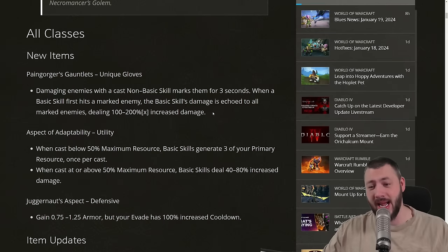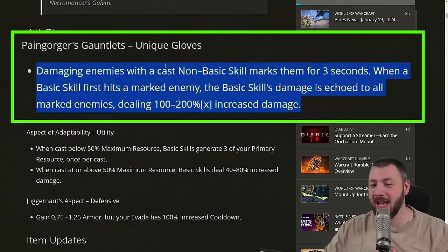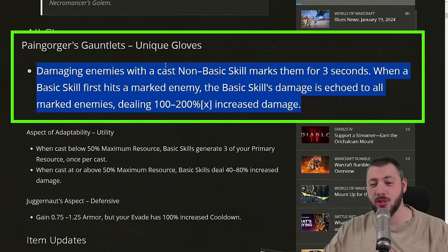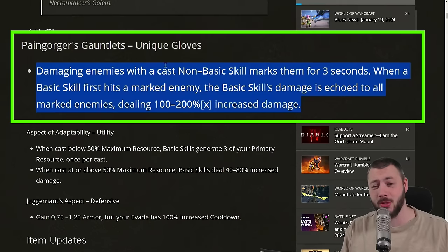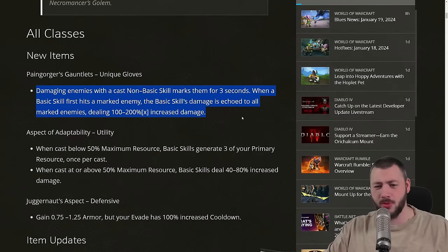First, we get a new unique aspect: the Paingorger's Gauntlets. Damaging enemies with a non-basic skill marks them for 3 seconds. When a basic skill first hits a marked enemy, the basic skill's damage is echoed to all marked enemies, dealing 200% increased damage multiplicative. Sounds very good for Druid and Barbarian, but Necro not so much.